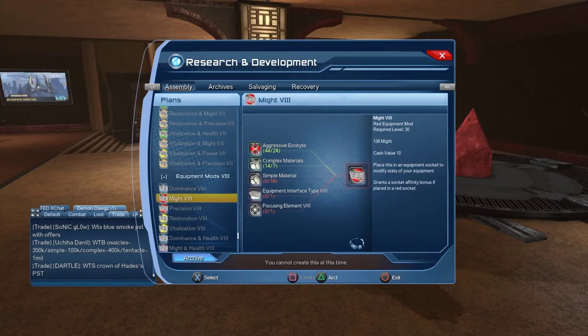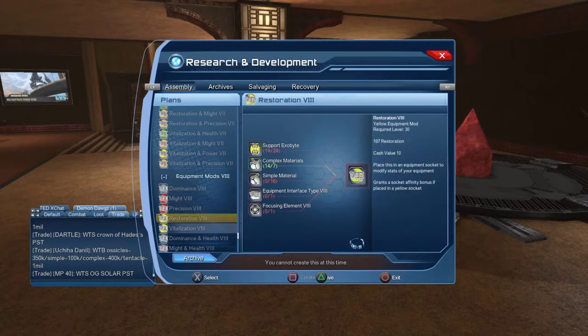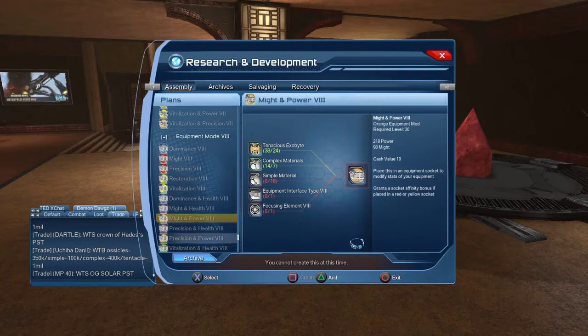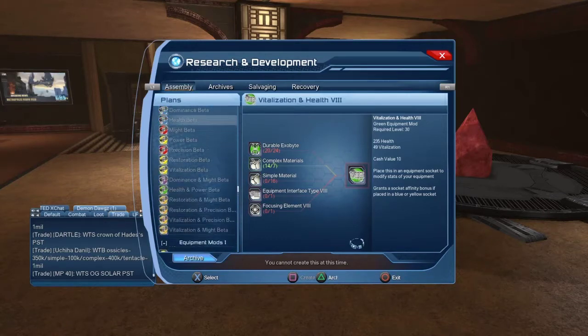A pure Might mod costs 24 aggressive exo bits, seven complex material, 16 material, one equipment type, and one element. Same goes for Dominance — 24 Fortified exo bits — Restoration at 24, and Vengeful which is the purple at 24.